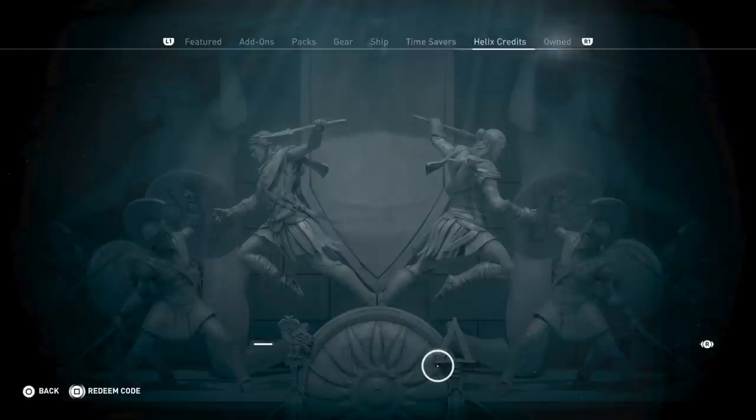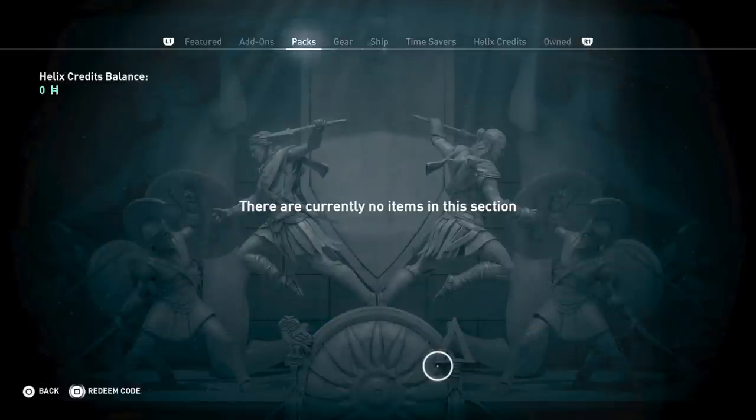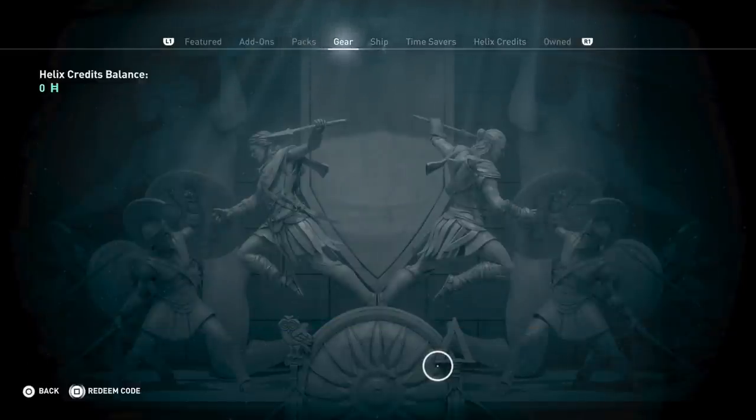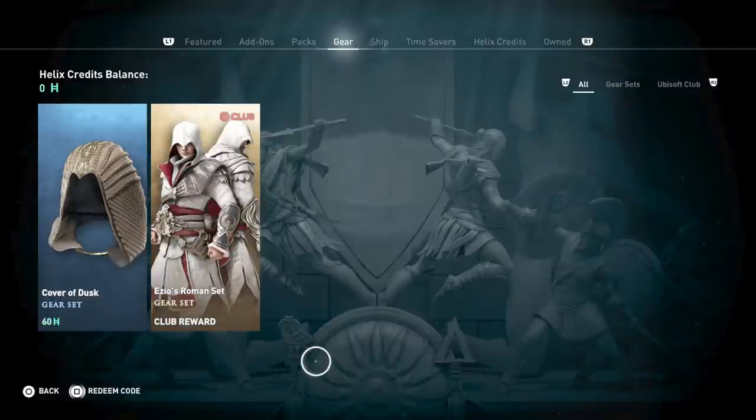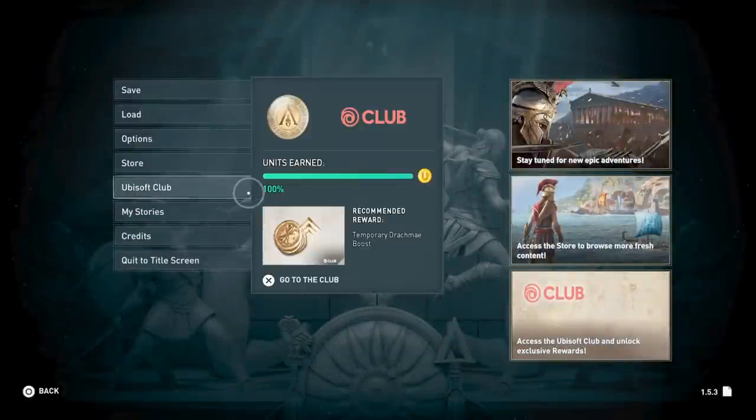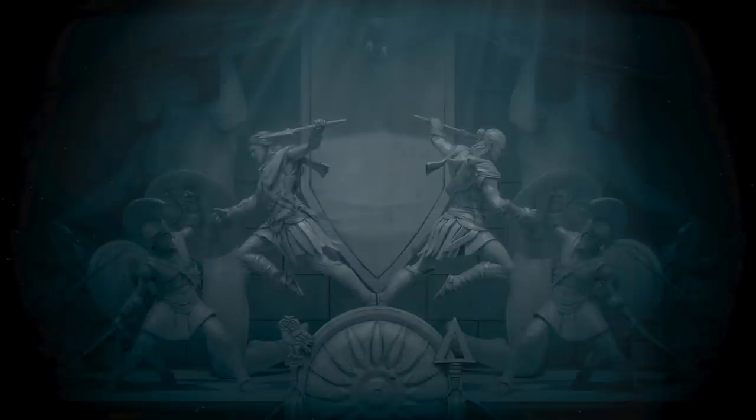In regards to the whole Ezio gear — people just want this so bad, it looks so cool. It says in a Ubisoft Club thing that it's supposed to be a community challenge — it says it quite clearly. So a lot of us are trying to figure out what it could be. Some people believe that maybe it's supposed to be in place of the abomination set.